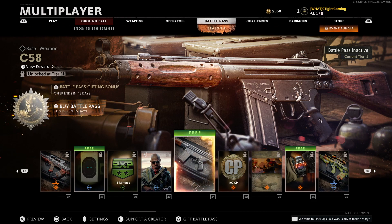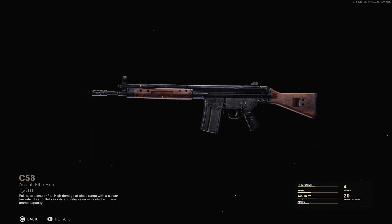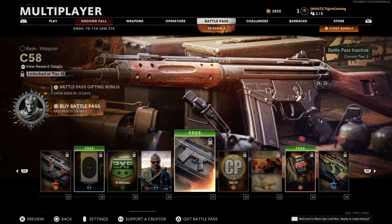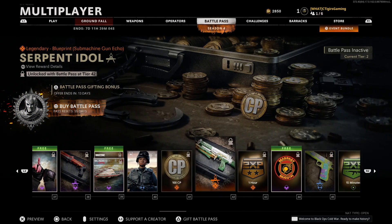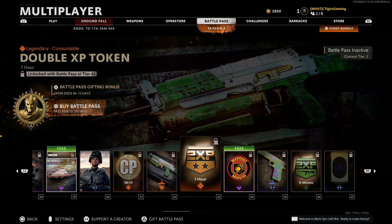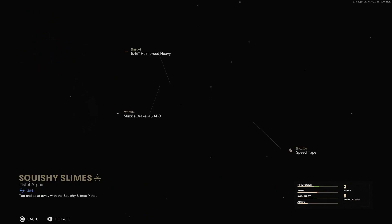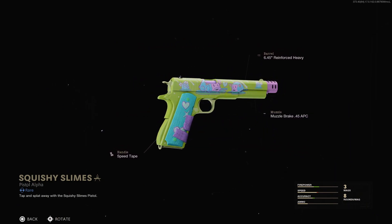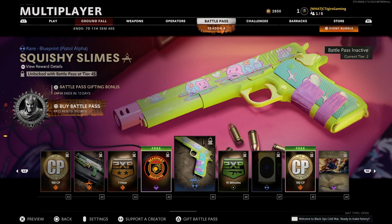At tier 31 we have our second free weapon: the C58 Assault Rifle. This is going to be a very, very good assault rifle — cannot wait to give it a go and showcase it in a video. Continuing through the pass: more COD points, charms, weapon blueprints, vehicle skins, double XP tokens, a Deadshot Daiquiri emblem (a perk in Zombies), and the Squishy Slimes blueprint — honestly this might be my favorite weapon blueprint out of all of them so far.